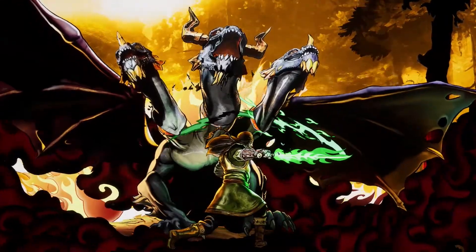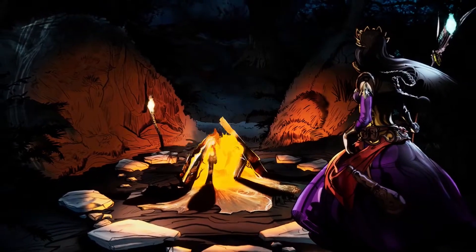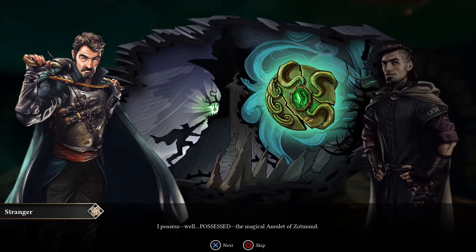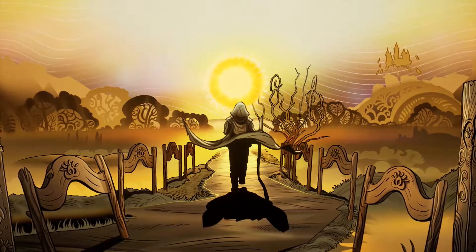King Atala has slain the evil dragon Thade. Now, many years after the king's death, the sun has been stolen from the sky. Your recurring dreams have led you to meet an unlikely crew, and you are now set to find and retrieve the Stolen Sun.